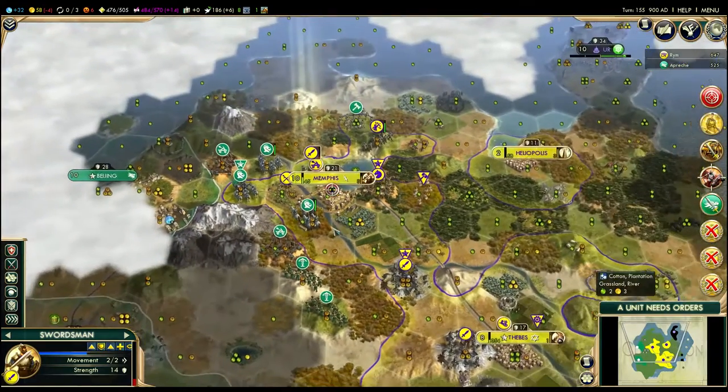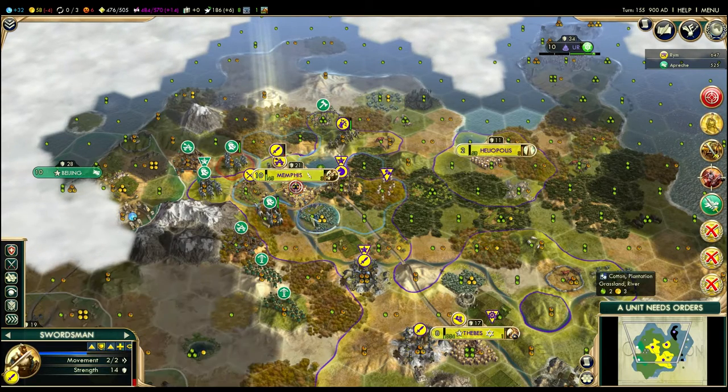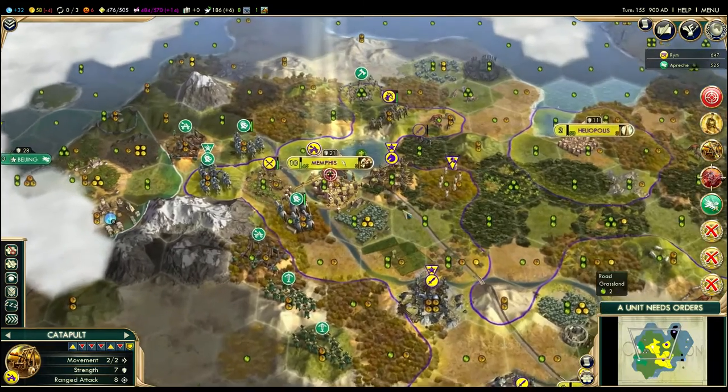First things first, I want to preserve this swordsman. Let's get him somewhere out of the way to hide. I don't want him to be in range of these knights or anything, and I don't want him to go into the city. Let's have him run all the way up here into this swamp, and then move toward Heliopolis to heal.